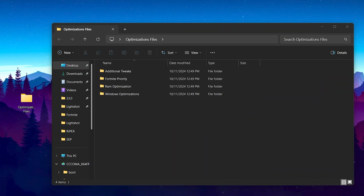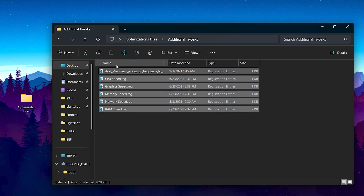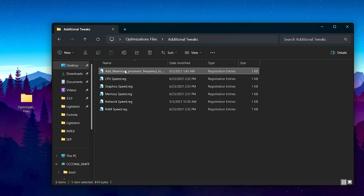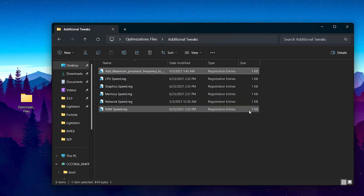In the next step, we are going to do some advanced optimization for Windows. You need an optimization folder — find the link in the description and download it. Once you open the file, you will find additional tweaks, Fortnite priority, RAM optimization, and Windows optimization folders. Open the first folder and install all the registry files. This will optimize your Windows registry for the best performance from your CPU, GPU, RAM, network, and every component. Simply double-tap, hit yes, hit yes again, and click OK. This is completely safe to use on any PC or laptop.